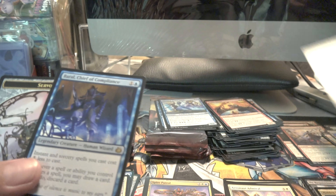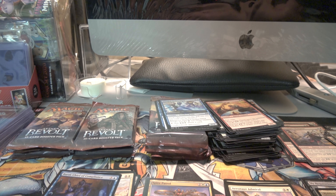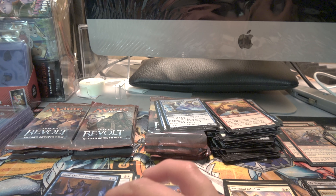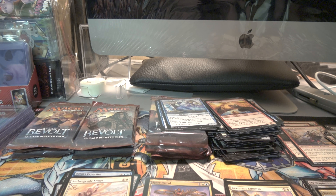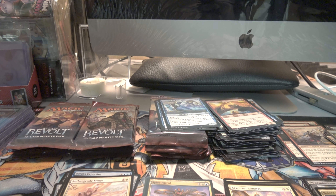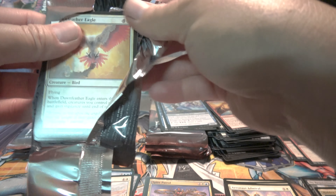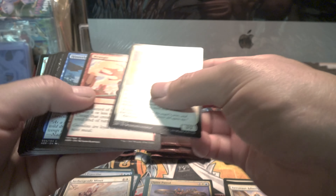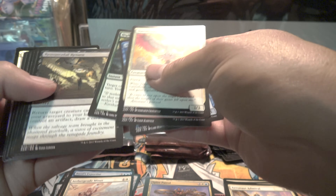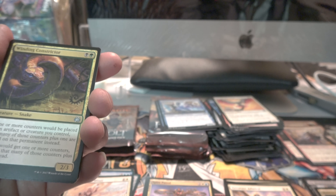Artifact. Legendary Creature. Put that here. Instant and sorcery spells cost one less to play. I see a foil on the back - five, six, seven, eight.